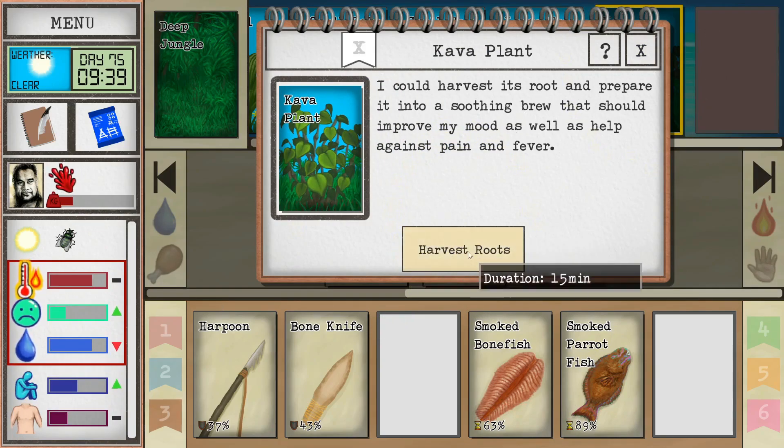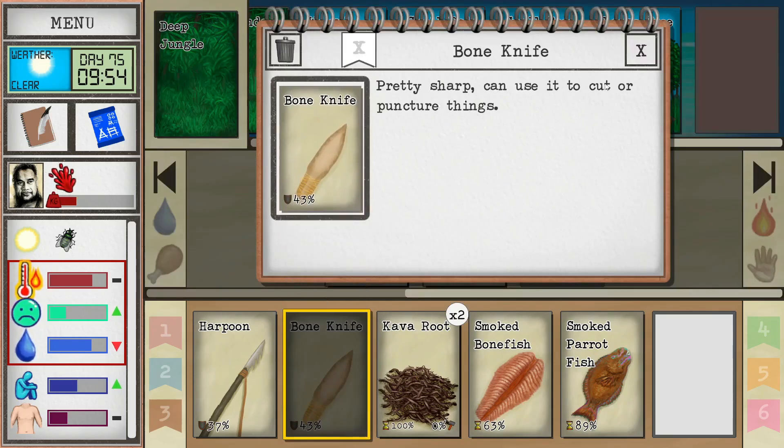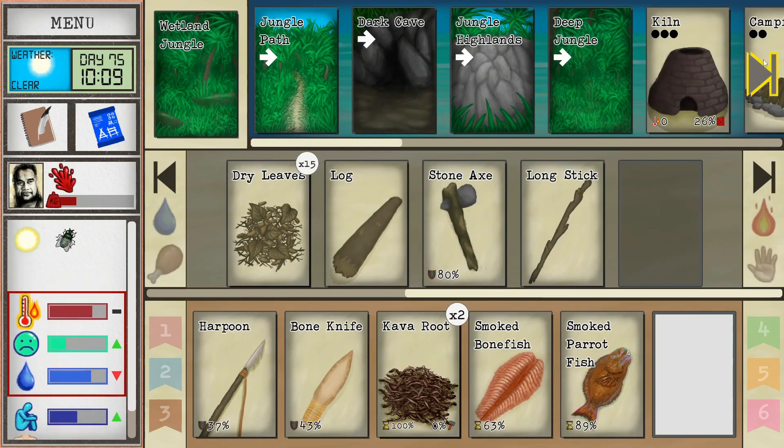The kava is awesome — I'll harvest one. I'd love to find some water here, but let's go back to the wetlands because I can cool off in the puddle there.